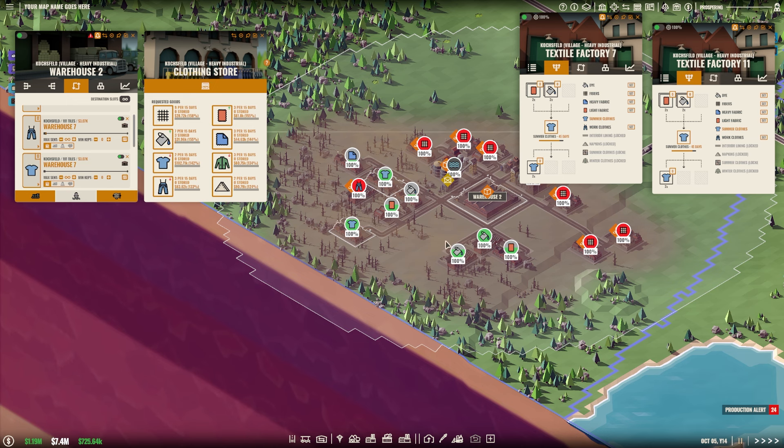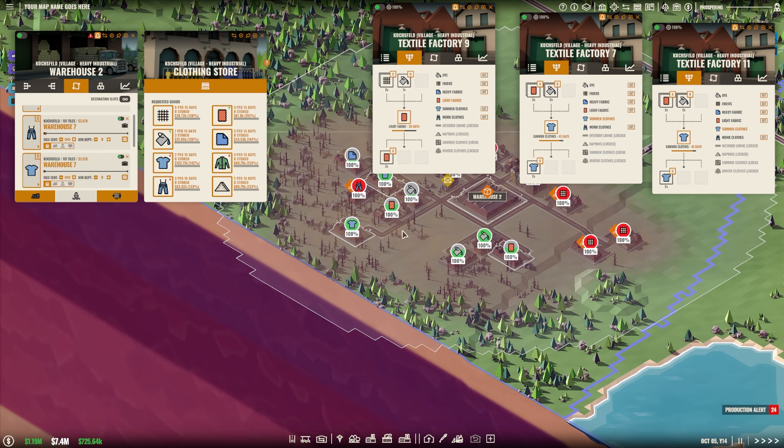We're using 4 units of light fabric every 45 days, which is a weird frequency. In 45 days we'd be making 6 units, so we've got an overhead of about 2 every 45 days. But before we look into that, let's check if we actually fulfil the need for summer clothes entirely — because if we need more summer clothes production we'll need more light fabric again, which cascades through everything.